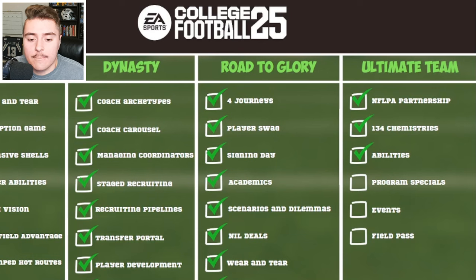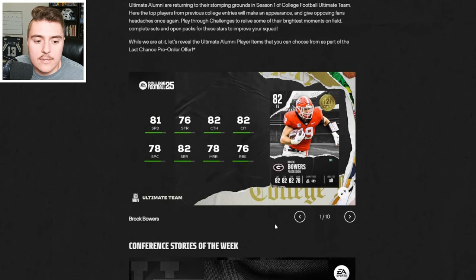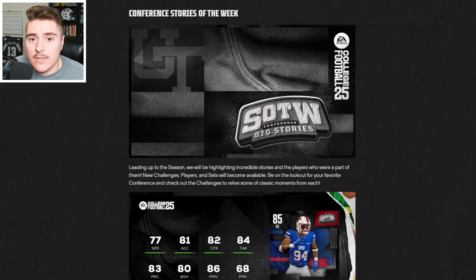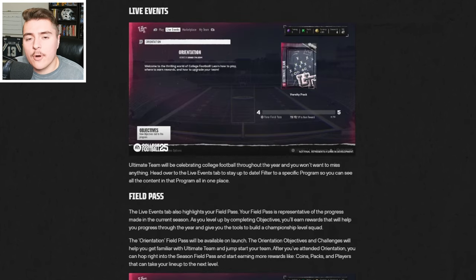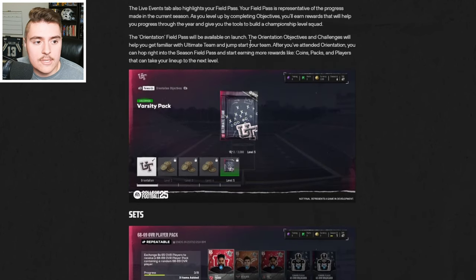Program specials, events, and field pass round out Ultimate Team. Throughout the year there will be new updates and programs with new cards and players, like Ultimate Team Brock Bowers. Conference Stories of the Week is an example of an already-announced program. Live events will change up the nature of the game with unique challenges like tug-of-war or OT-only. As you play through programs, live events, and offline and online challenges, you'll be able to power up the field pass, which gives you new packs, coins, and XP.